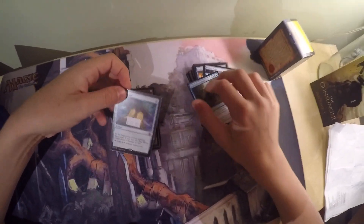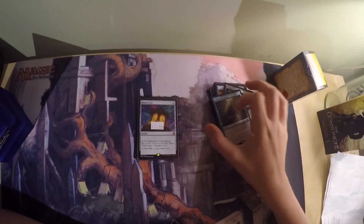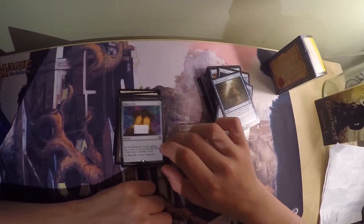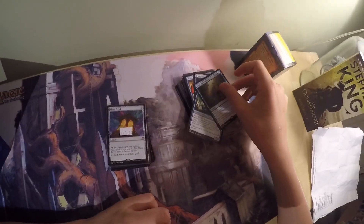Then I have Mana Crypt — I still haven't taken the price sticker off, I don't know why. It costs 0 mana. At the beginning of your upkeep, flip a coin; if you lose the flip, Mana Crypt deals 3 damage to you. Tap: add 2 colorless to your mana pool. So it's essentially a free Sol Ring that occasionally bolts you, and it lets you get out a turn 1 or turn 2 Arcum Dagsson, which can be a big threat early on.